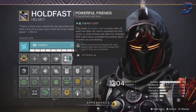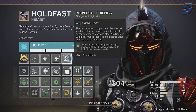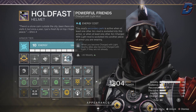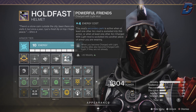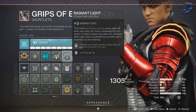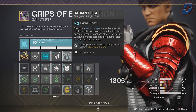Moving onto the helmet, we're going with powerful friends so that when we become charged with light our allies will also become charged, giving us plus 20 mobility — which helps get our regen up and keeps us quick moving around. For gauntlets, go with radiant light so that when we use our super our allies again become charged with light, and we'll also get that plus 20 strength for melee regen.